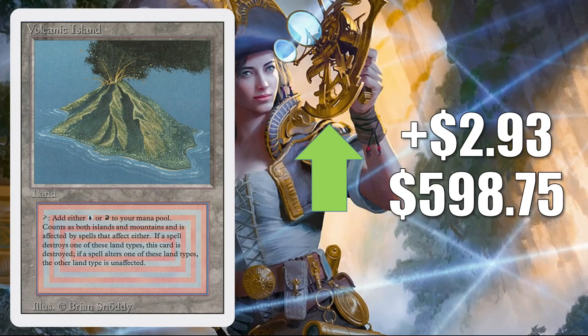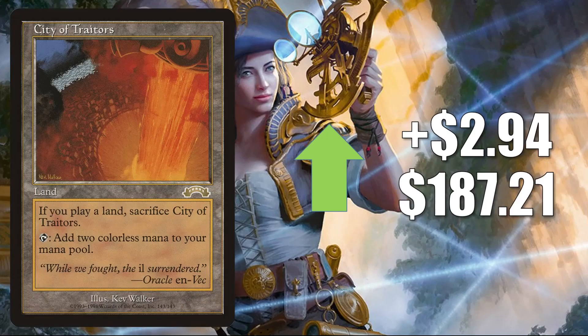Volcanic Island from Revised goes up $2.93 this week to $598.75. City of Traitors — another card that sees a lot of Legacy play — you'll find this in Omnitel, Karn Echoes, Mono Red Prison, Eldrazi Stompy, and more. It goes up $2.94 this week to $187.21.